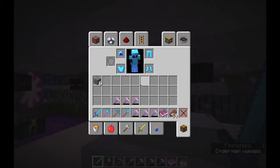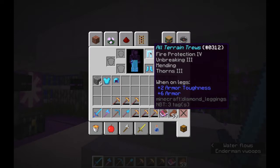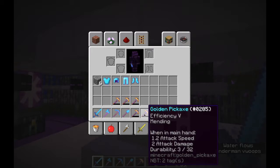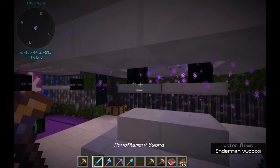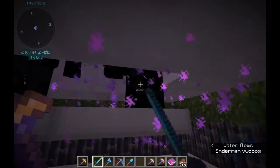The best way, in my experience, to run the XP farm is to only hold in your hand or wear on your body the mending gear that you want to mend. Otherwise, it will take longer because the XP orbs will be distributed among all your mending gear, even the stuff that doesn't need mending. So I tend to put the gear to be mended in one hand and hold my Looting Sword in the other hand. Now, that does have mending, so I am going to quickly switch.